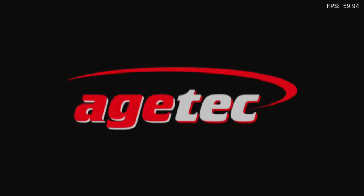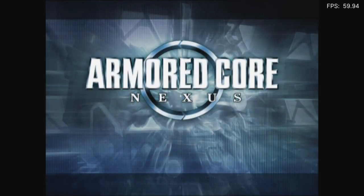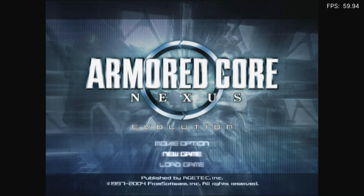You may have noticed it said Disc 1 Evolution. Armored Core Nexus is split into two discs — one is Evolution and the other is Revolution. I'm going off the usual assumption that if Disc 1 works then Disc 2 will, but that may not be the case. Evolution contains the plot, the main meat of the game. The Revolution disc has events from past games, and completing missions on that disc unlocks parts on the Evolution side. It's a confusing mess.